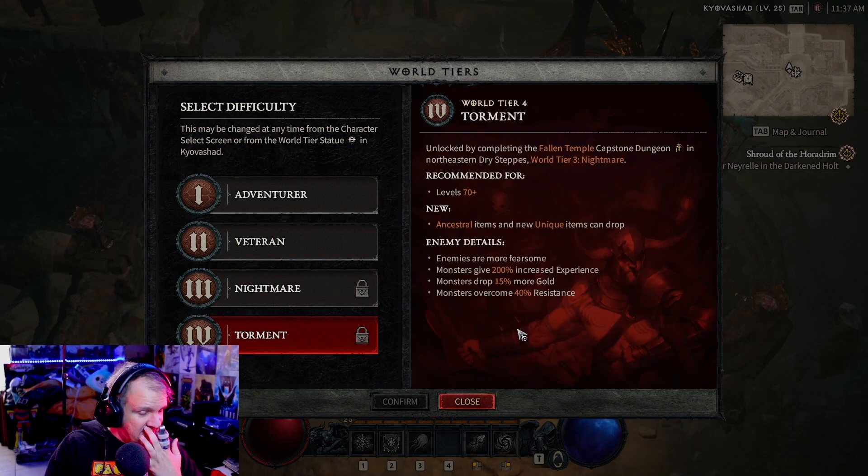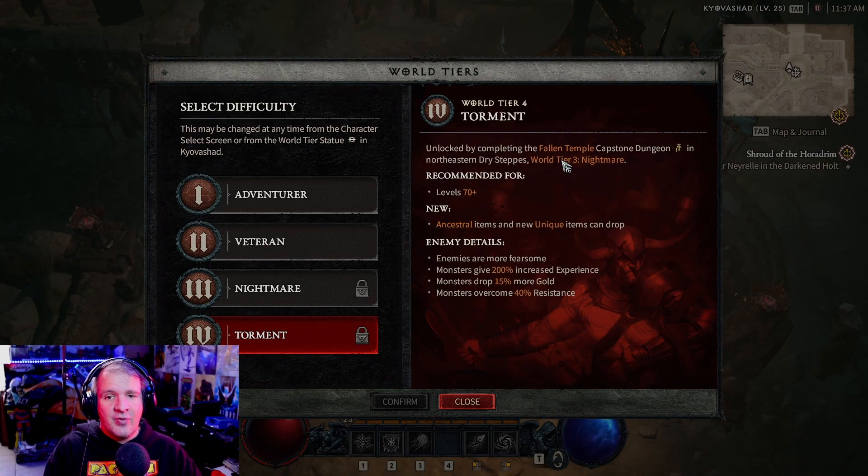Bumping up to Torment (Tier 4), the hardest setting recommended for level 70 players — not only do you have to complete a quest and a dungeon at Tier 3 to unlock it, but you'll also get access to even more exclusive items. Enemies are stronger with a 200% increase to XP, 15% increase to gold and item drops, and monsters are now 40% more likely to resist certain elements.